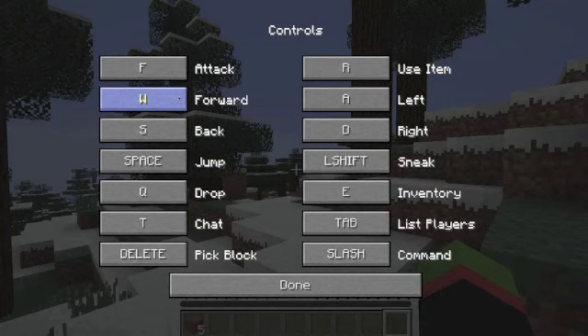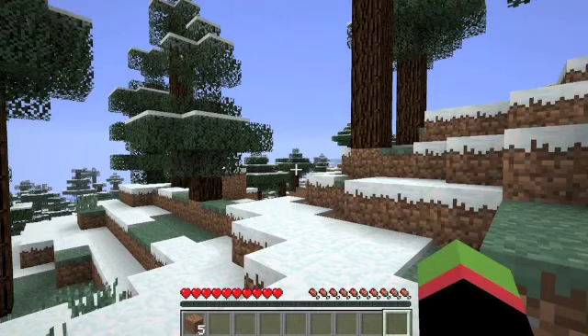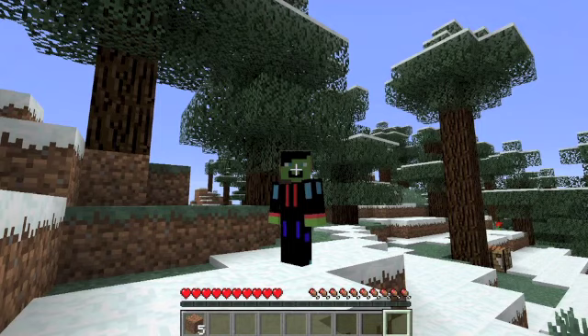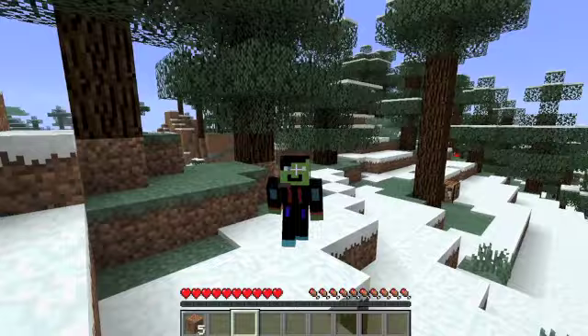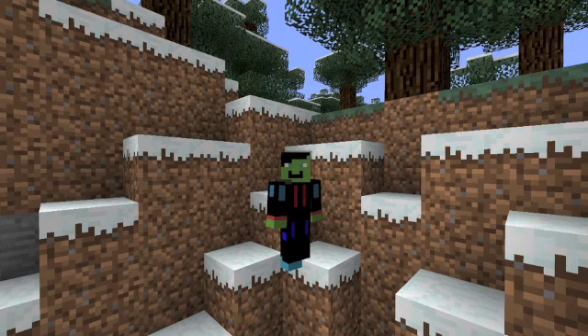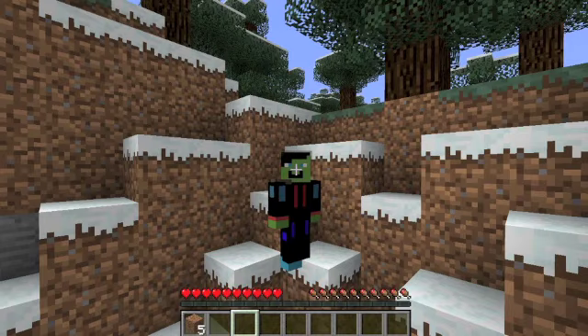I'm using F and W for attack and going forward. I use R for using an item, like placing a block. I use E for inventory, space to jump as normal, and left shift — the left shift button on your keyboard — which you use to crouch down, which I'll show you right now. So you do this and you walk slower, as you can see. That's why it's quite useful for sneaking around, because you can't see your name tag in multiplayer, which I'll probably be showing you in another episode.